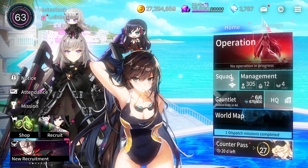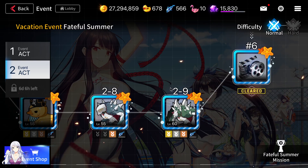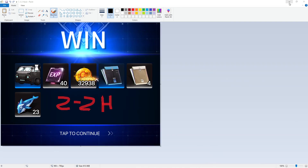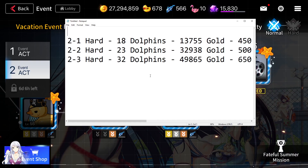Let's talk about the current event. Stage two of the vacation event is going to be pretty straightforward. I've already made an investigation looking at all of them. As you can see, 2-3 Heart gives you the most rewards, 2-2 Heart gives you 23 dolphins, 2-1 Heart gives you 18 dolphins. Farming the last stage is going to give you an advantage — you get more of everything.